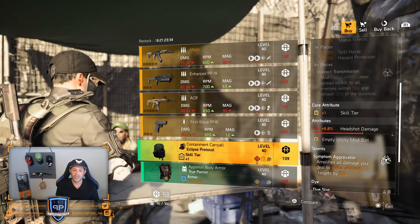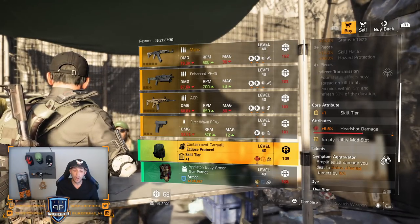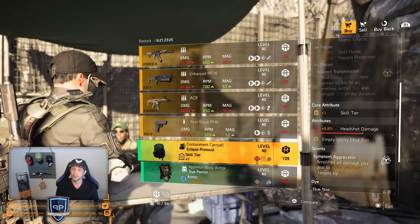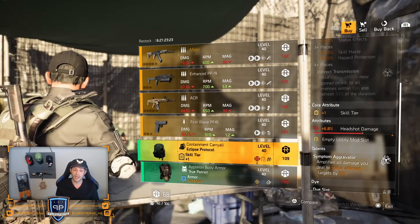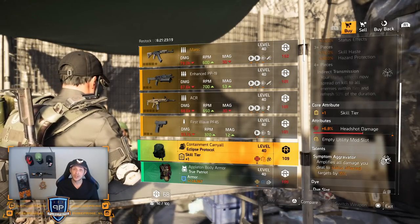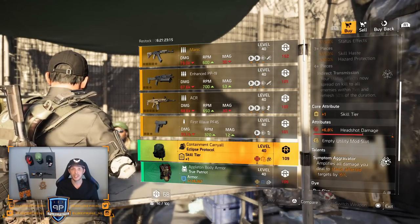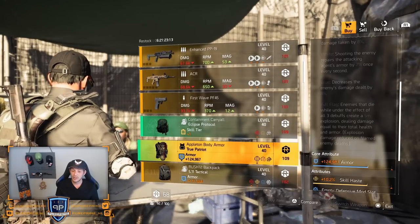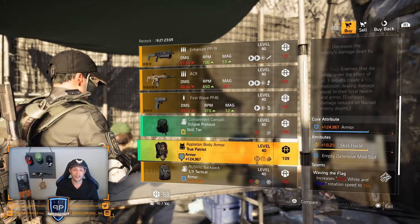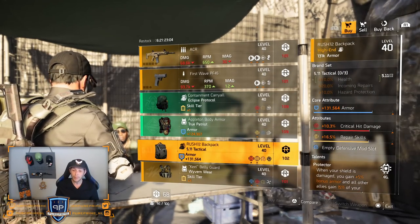You're getting that new talent on there — Symptom Aggravator — amplifies all damage you deal to status-effected enemy targets by 15%. This could be a very nice boost if you're still looking for it. But in my opinion, just farm the open world or the missions if it has gear sets. Two Patriots — just leave it here, the rolls aren't that great. 511 backpack has pretty decent rolls but I'm not loving the combination.